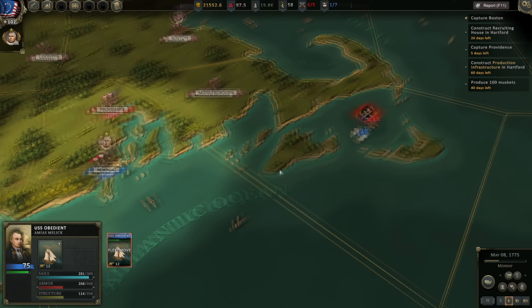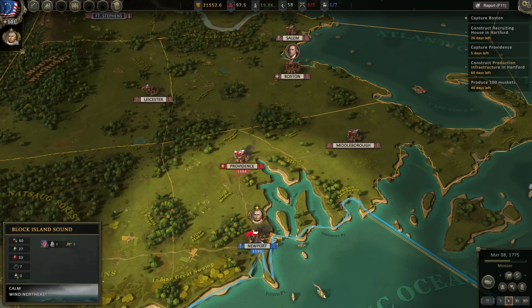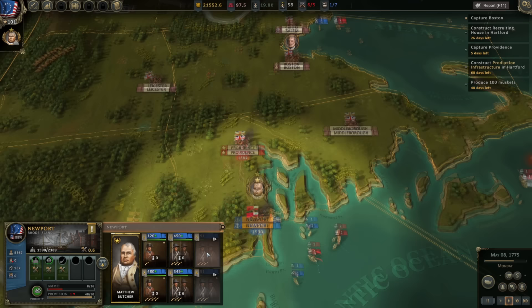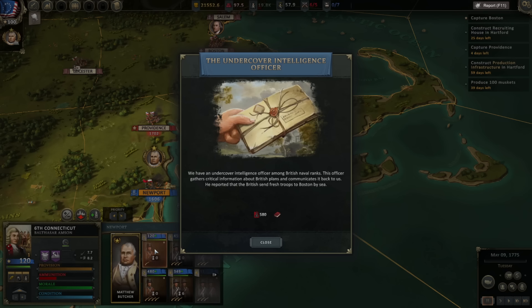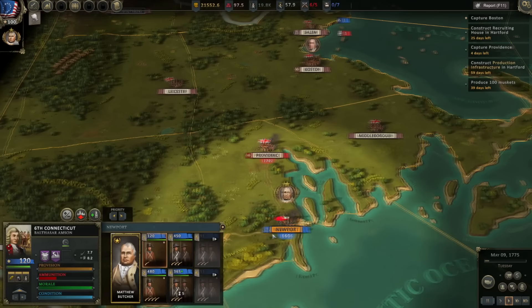We're up to 1,500 soldiers at Newport. It's tempting — those are even odds with the British, we could make a play and march on them — but that's a really dumb idea. Our ammunition is real low. I'd almost rather just scrap this one unit; it's got such good experience but it's just a single company. 500 additional troops are coming to Boston by sea, and we lost our ship.